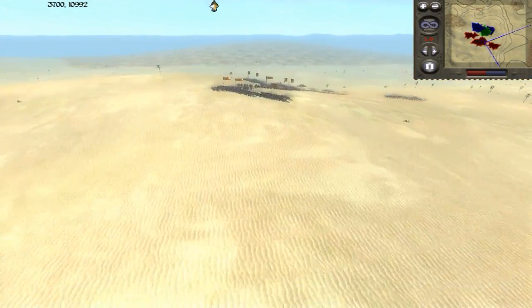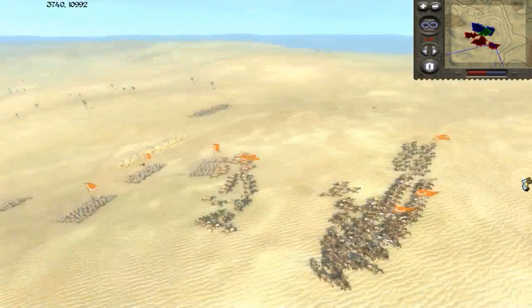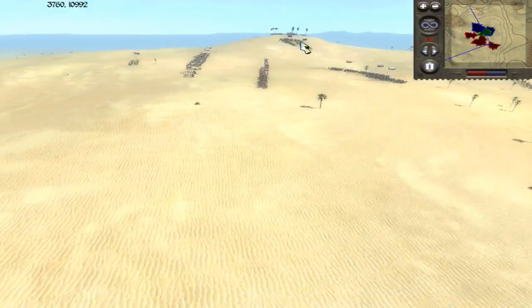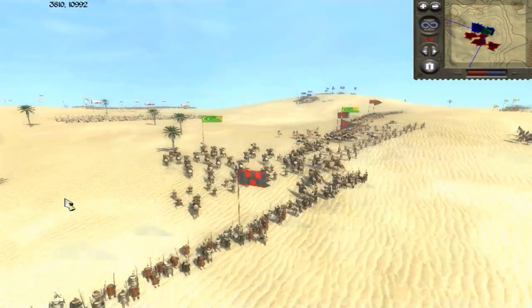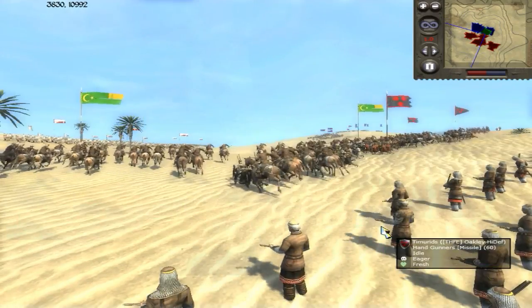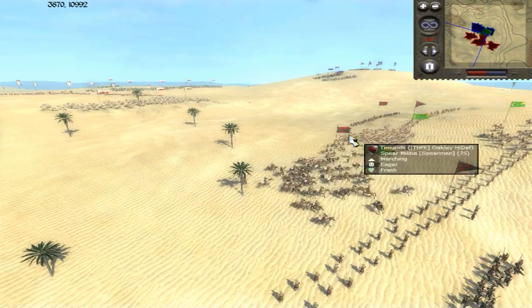Over here we have the Moors coming up slowly but surely with some bodyguard and dismounted Christian guards, so that should be a little scary. Meanwhile, Russia is going to be holding the top of the hill. I had put my handgunners up front to try and start forcing these guys back, and it looks like we're going to be able to do that.